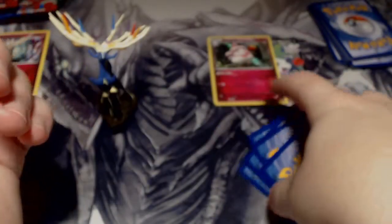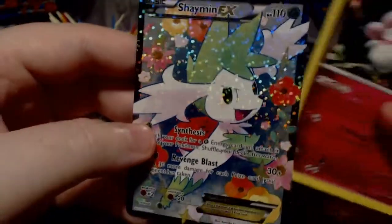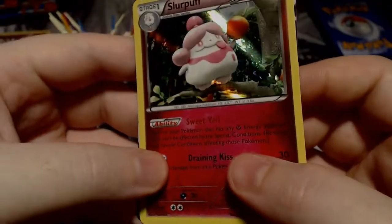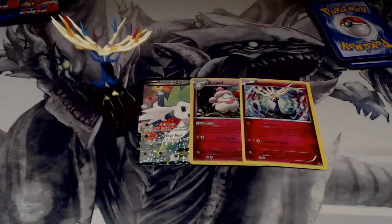So, not as great pulls this time around. We only got one holo, and a four that's a repeat. One of them gets to be trade fodder, or sell fodder, whatever. I did get a holo I didn't have, so that's good. And of course, the Xerneas holo — very sparkly. Alright, so if you enjoyed the video, be sure to leave a like, comment, and subscribe for more. I'll see you guys next time. KK out.